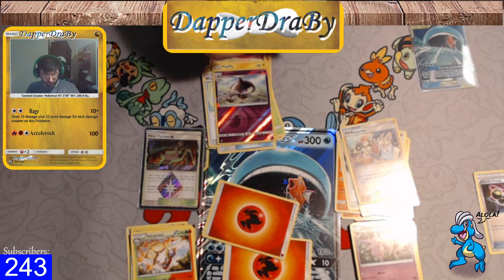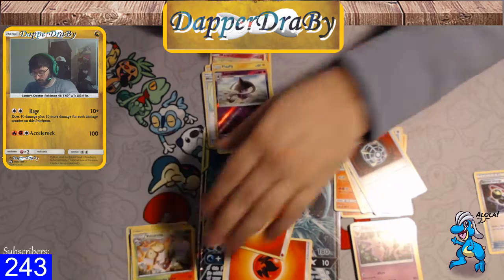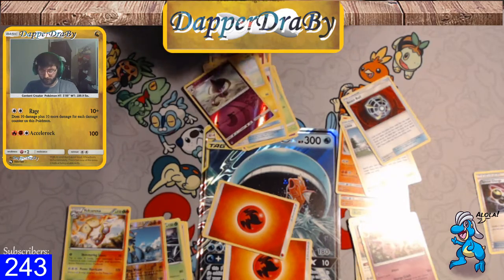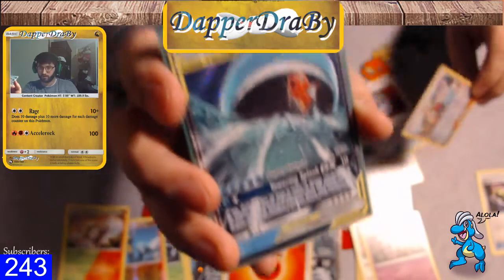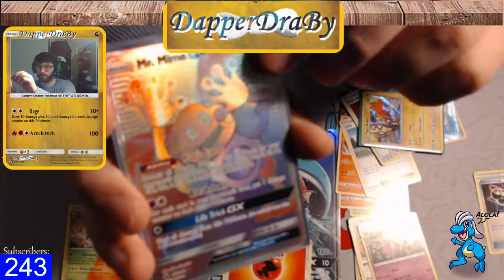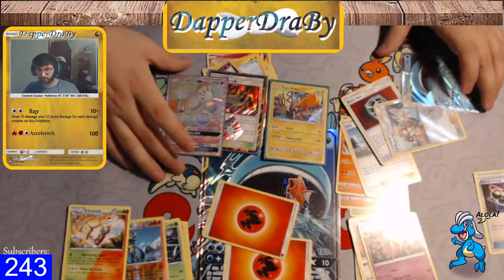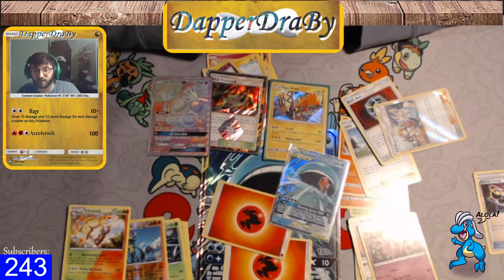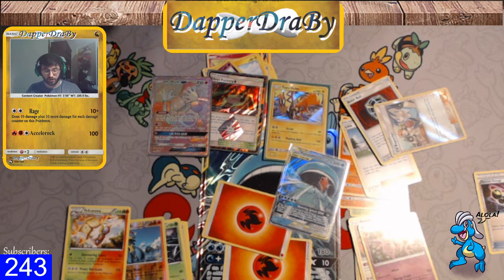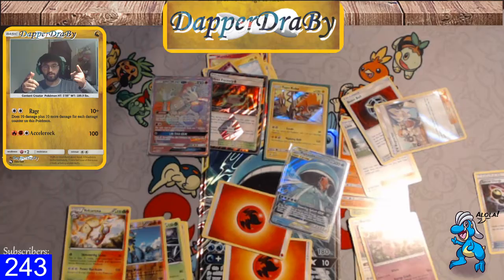Not a bad pull today — we of course got the Wailord Magikarp. We got a decent haul: a Reverse TV Reporter, the Magikarp Wailord box itself, a Tapu Koko holo, a Mime GX Rainbow, and a Heat Factory Prism — very good pulls here. I want to thank you guys so much for stopping by today. This has been DapperDrabby, a little less dapper today, but we will be getting back into things slowly but surely. Be sure to look out tomorrow for a Wailord deck tech. I'll bid you guys adieu and I hope to see you in another video. Bye bye.